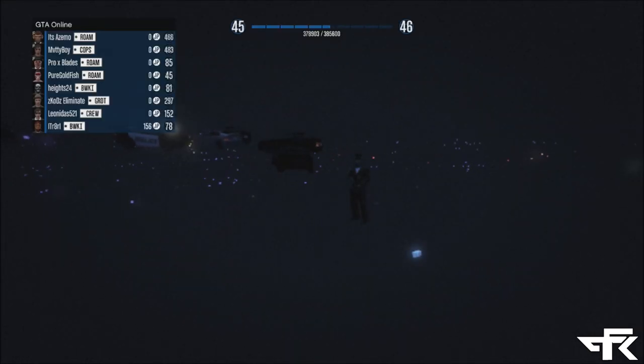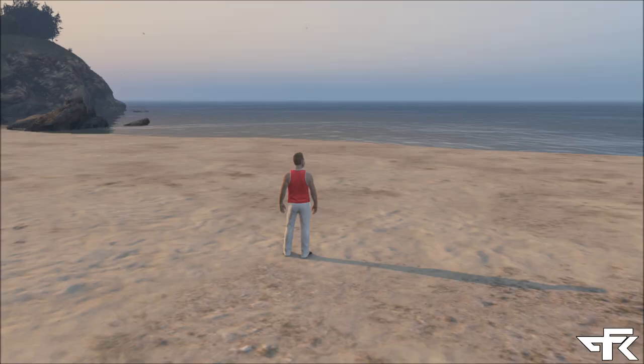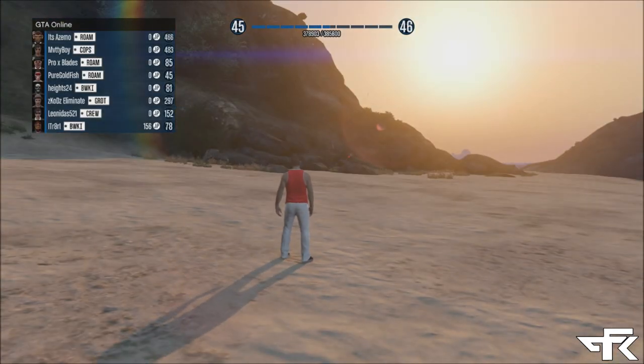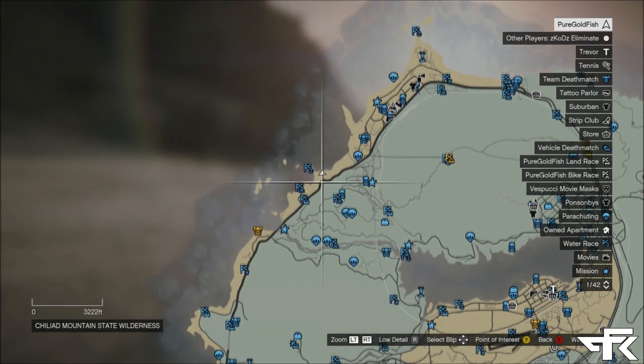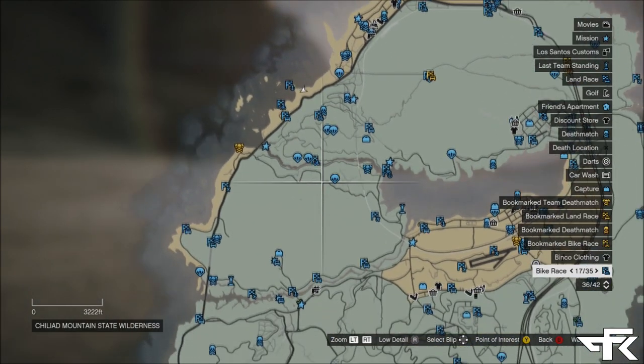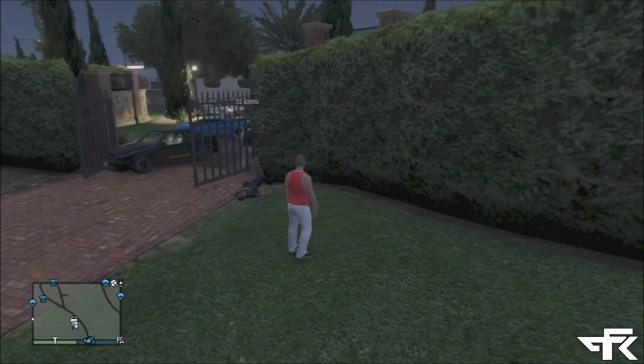All you have to do from there is ram your car slowly into the fence, or just run into the gate with your body, and your character will go flying — or the car or vehicle you're using will go flying as well. If you're not going that far, all your friend has to do on the pole is adjust his position a little bit, then slowly ram into the gate with your car or run into it with your body.